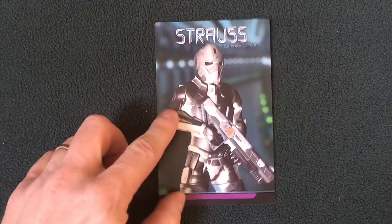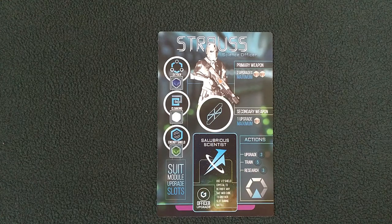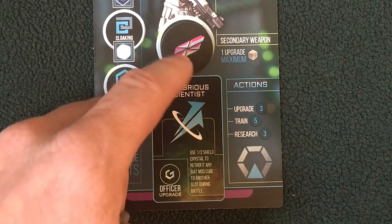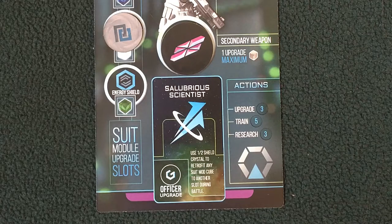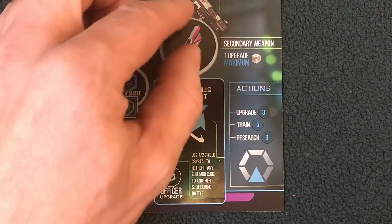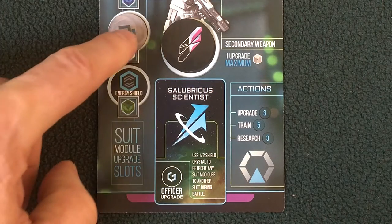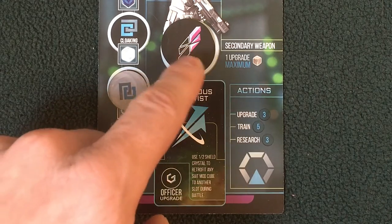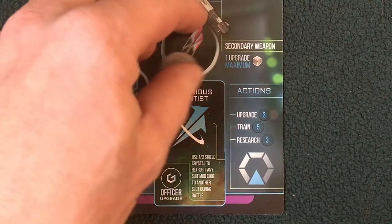Strauss is the science officer — the salubrious scientist. Strauss can use half a shield crystal to retrofit any suit module cube to another slot during battle. For example, if Strauss is cloaked during battle, he can reroute a suit crystal — taking one damage — and retrofit it to any other slot. If he wanted his cloaking to become an energy shield, he can do that. This happens during battle and he must take one damage to do so. Strauss's actions: upgrade for three, train for five, research for three.